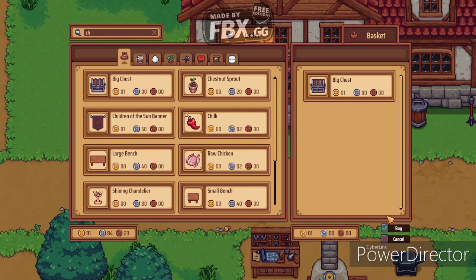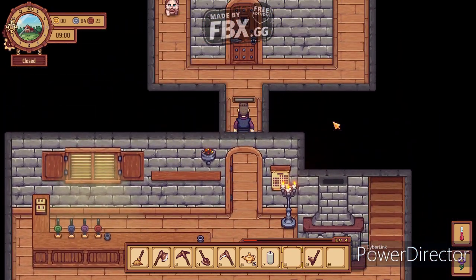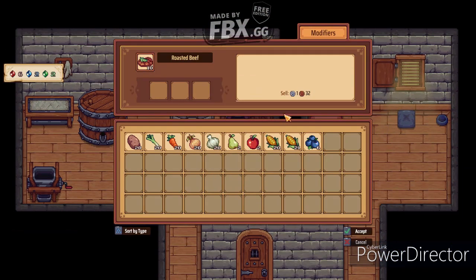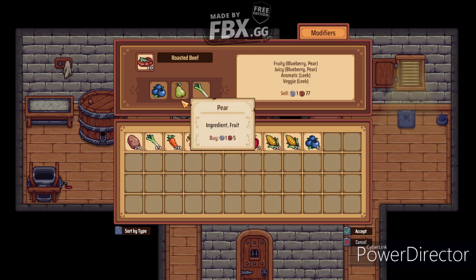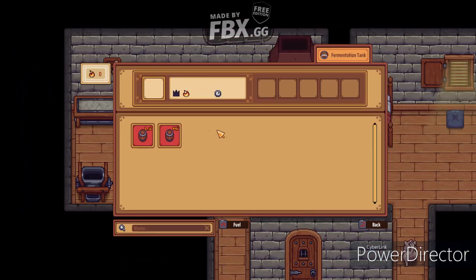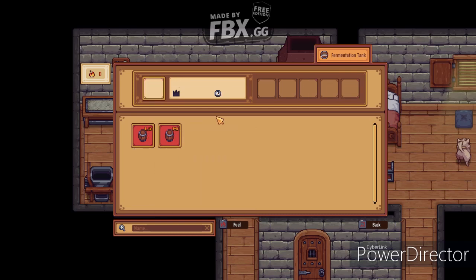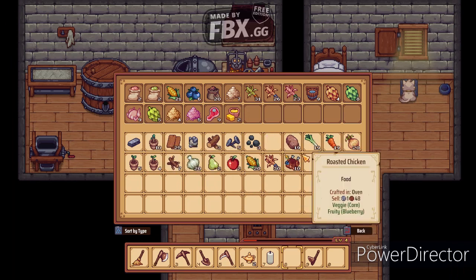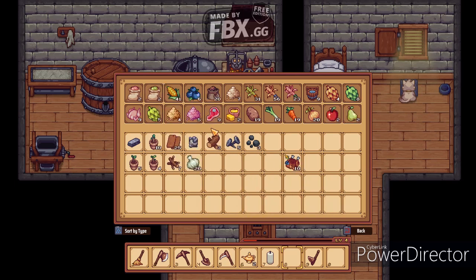We just got the roasted chickens and now we have a lot of ingredients, so let's see what we can do. We can do a roasted beef with blueberries and pears - don't worry about the weird combination, we just worry about the money. Or just do it how you like - put some onion, some celery, some potatoes. Since I don't have enough ingredients to do that right now, I need to buy or craft some more. That's pretty much the game itself - it's great.